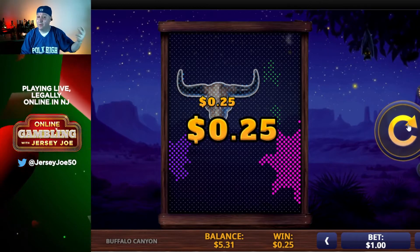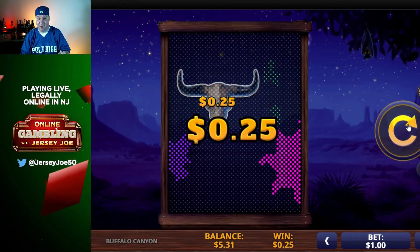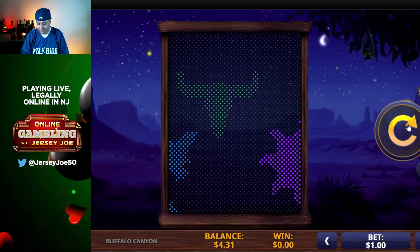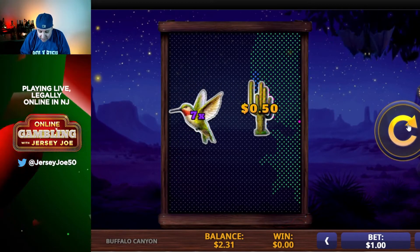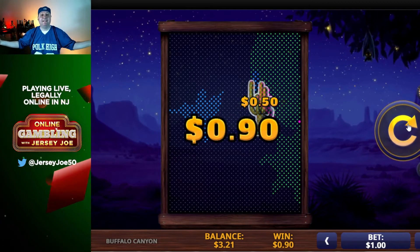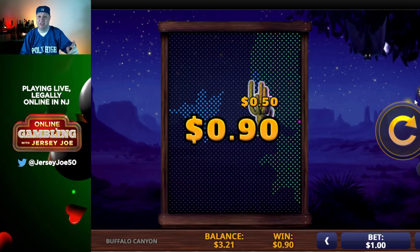I made a quarter. So we've only won twice — a dime and a quarter on a dollar bet. This is 96% pay off; it should be in our favor. That big moon fills up lots of real estate. So we won $0.90 — we didn't even get our bet back yet. We're down to $3.21 in the bank. Ouch, this machine is tight.